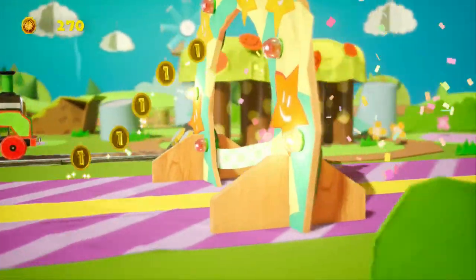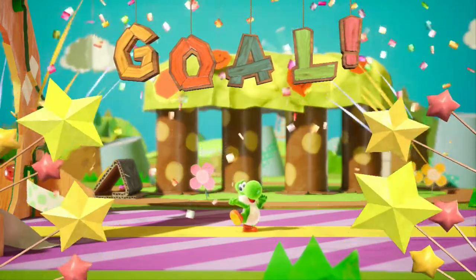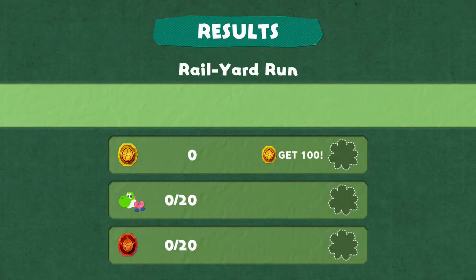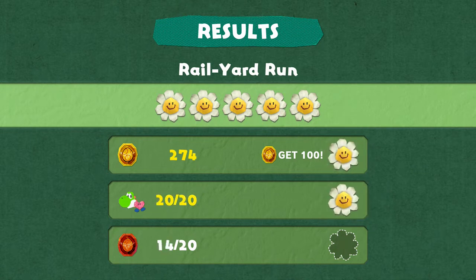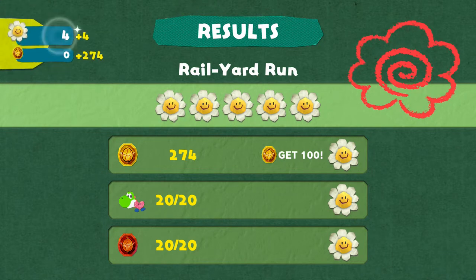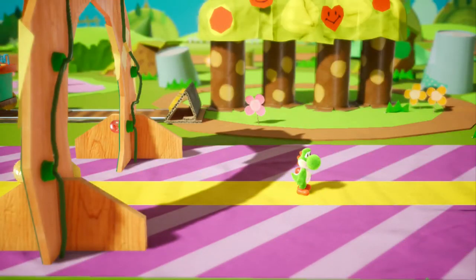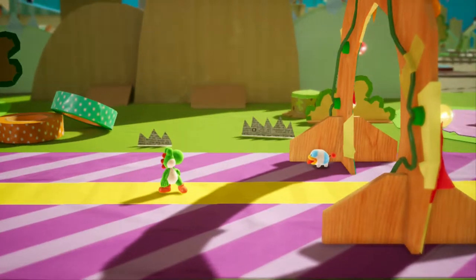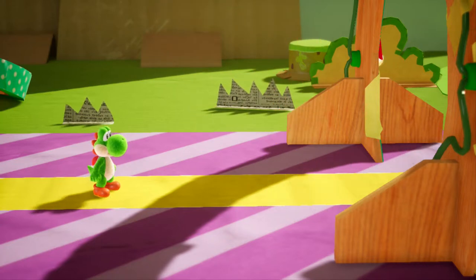Yoshi's Crafted World has a couple of other elements to it. That is 100%-ing Rail Yard Run's first run — get 100 coins for a flower, keep health at maximum for a flower, get all red coins for a flower, get all the flowers for a flower — basically 100% the level. I presume the coins will be used as currency to buy stuff in the full game. I don't have the full game yet but I will get it.